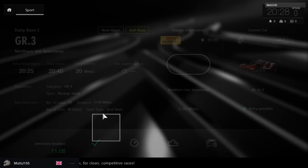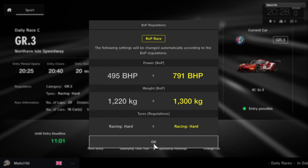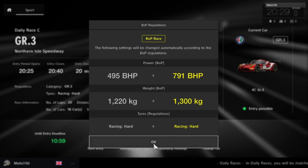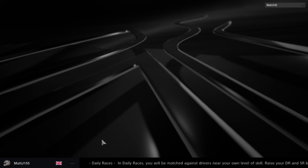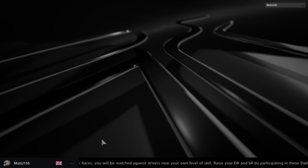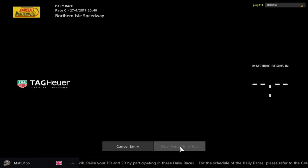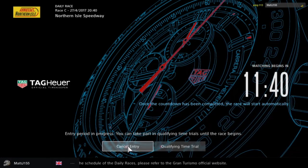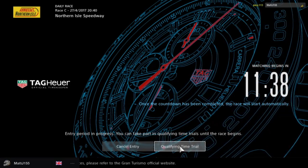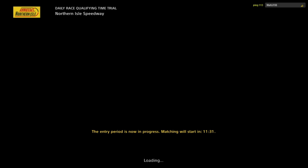As you can see, you can see your time in comparison to your friends, and we're going to go ahead and enter the race here. You can see the stats of the car have been changed in order to fit in with the race regulations. When you enter a race it loads for a minute and then you're greeted with this timing screen — sponsored by Tagoya. The race begins in a little over 10 minutes, and what you can do is wait here or do another qualifying time trial to try and improve your time a little bit more before the race actually starts.